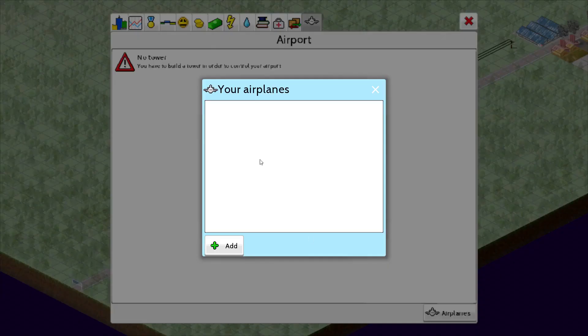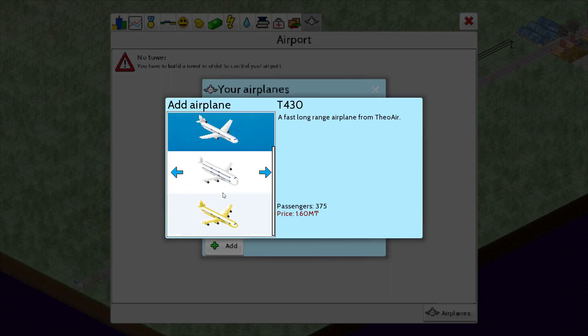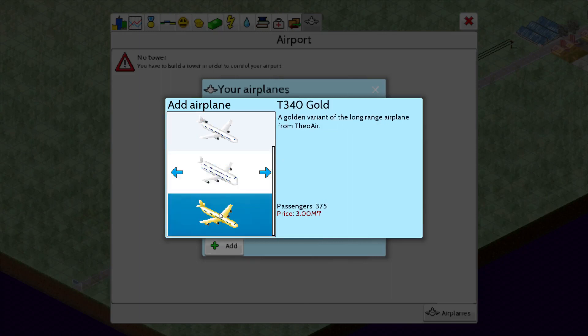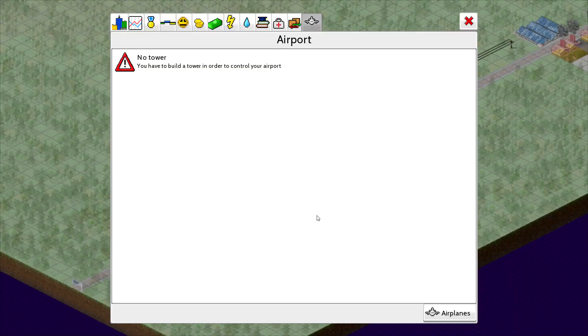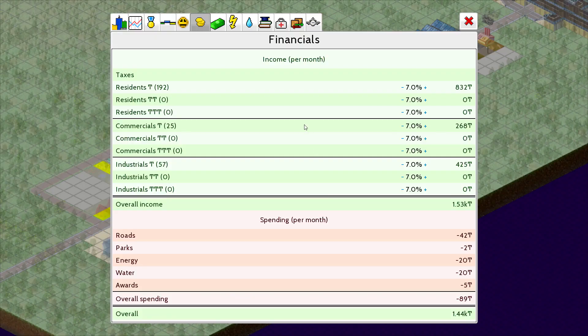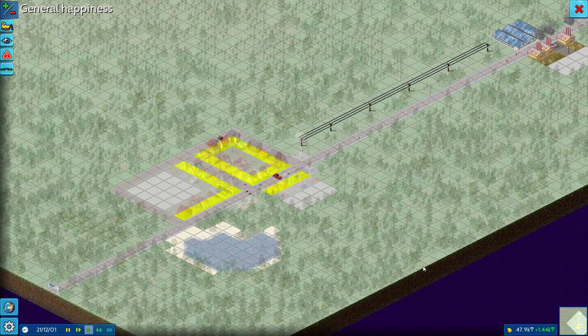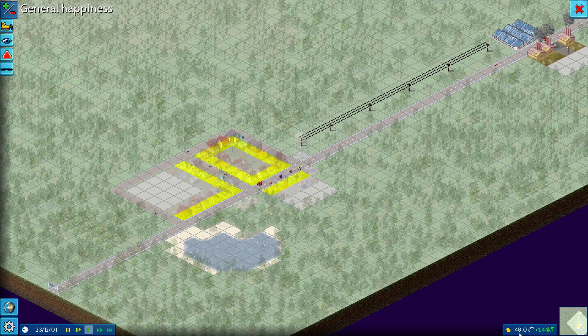Then there's neighboring commercial for later on, and airport — look at the airplanes! Look at the cost of this. There's even a gold version. One plane holds 555 passengers — so that's really cool. We're sitting at 1.44K income per month, with 48,000 total in the currency called Tees. That one plane was like 3 million, so we're far away yet.